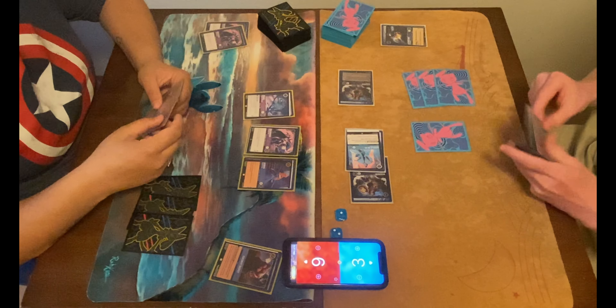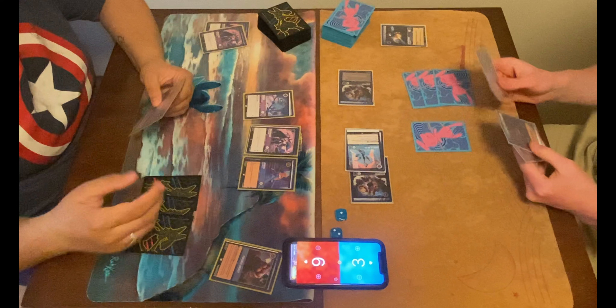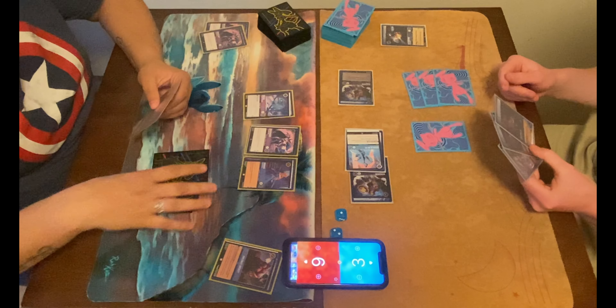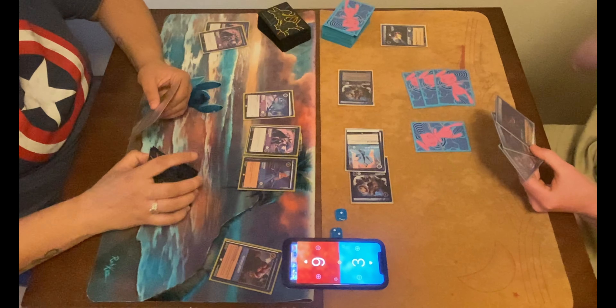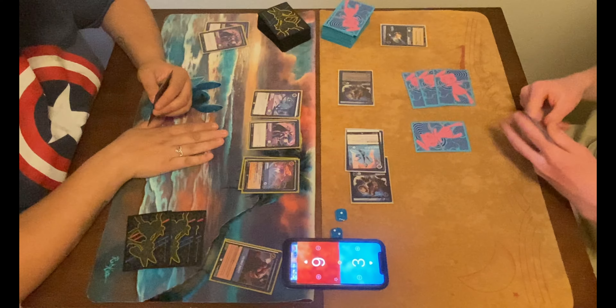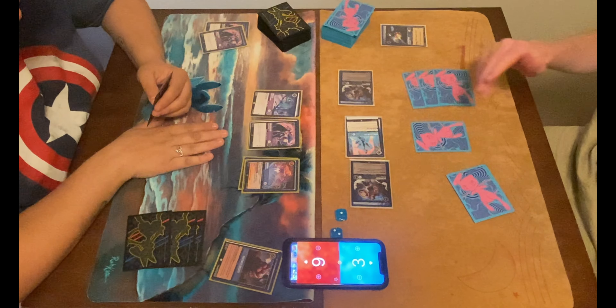Now they've got two Bodyguard characters, so they've got a little bit of a wall to protect their guys. When it taps, draw for turn. Figuring out what sequencing they want to do — looks like they're tapping three for shifting Big Aurora.